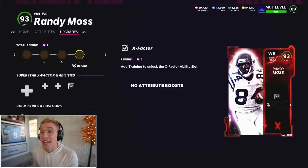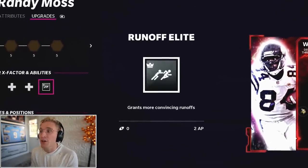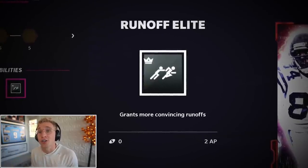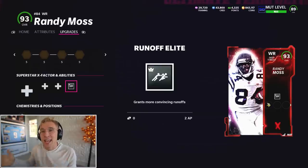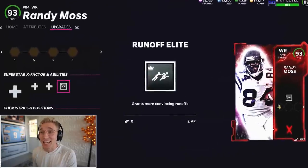Number two is something I just learned about. I was asking you guys about this earlier and got a great answer. There's a new ability in the game, and only three or four wide receivers can actually get it — they're all 93 overall, so pretty expensive. The ability is called Runoff Elite. It grants more convincing runoffs — that description is horrible. What this ability does is distract corners for longer on run plays. So if I run a stretch to Randy Moss's side, Randy Moss runs a streak instead of blocking, and that corner follows him. Without Runoff Elite, the corner reacts to the run play, steps up, and you've got a one-on-one with the corner. Derek Henry one-on-one with anybody is already a guaranteed broken tackle. Now Randy Moss takes the corner out of the equation. It's an insanely good ability, and they just added it to the game.